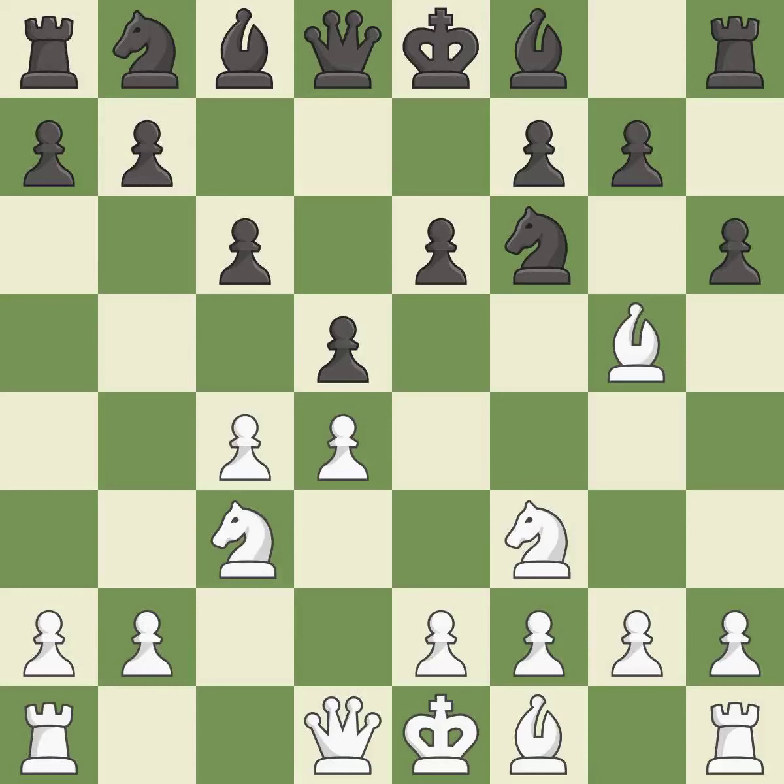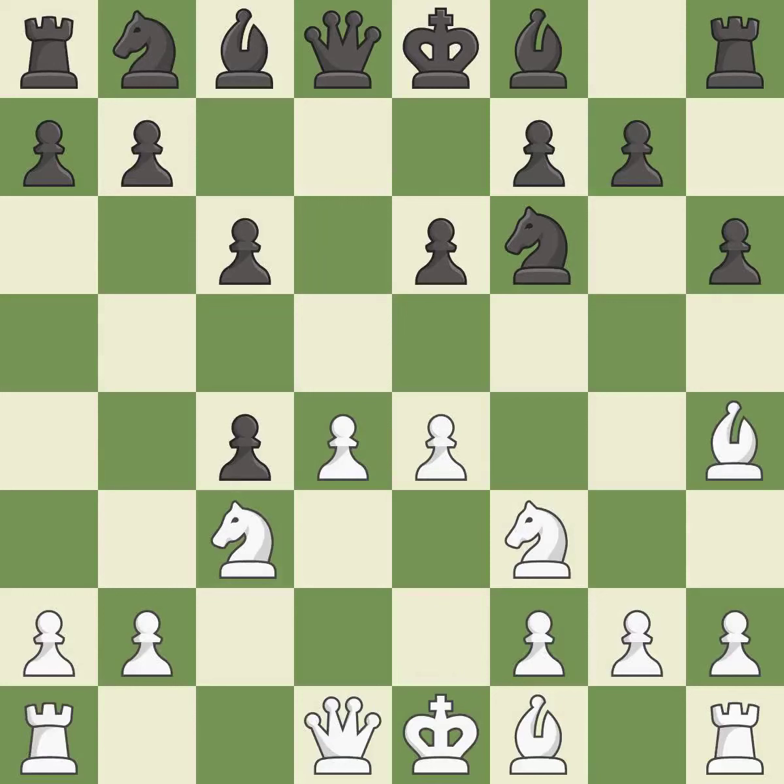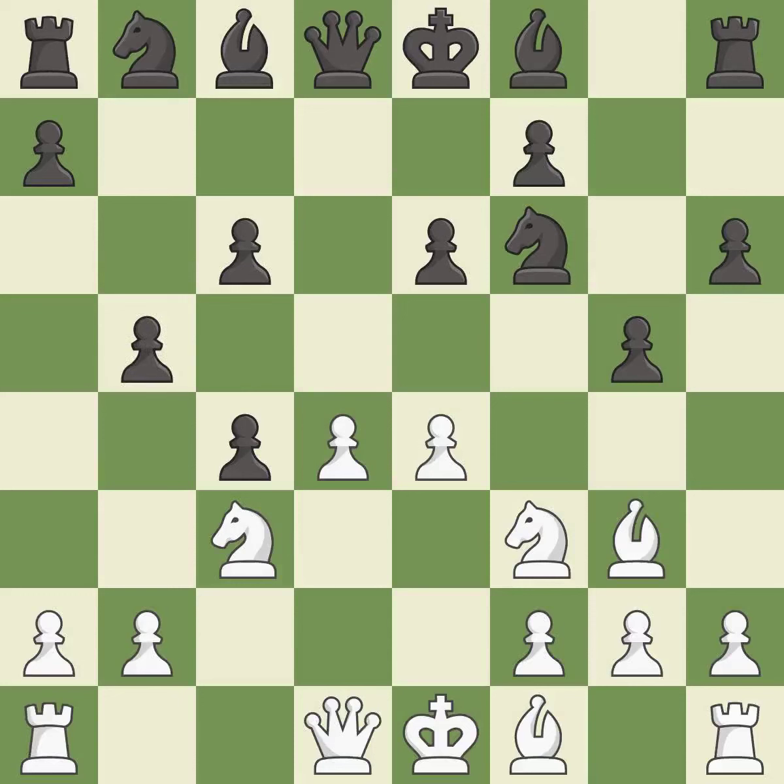This kicks an opposing bishop, putting it on a safer square. That pawn was free for the taking. This reveals an attack on a pawn. The opposing bishop is kicked by a pawn and must now move or be captured. This moves the bishop to safety, and this defends a pawn that was under attack and had no defenders.